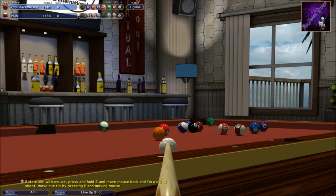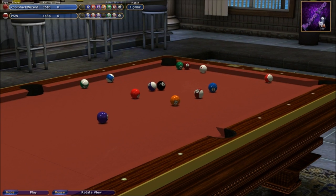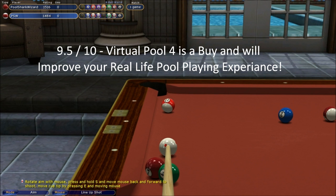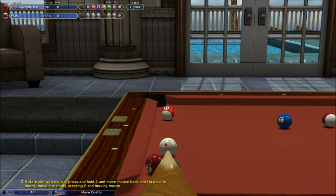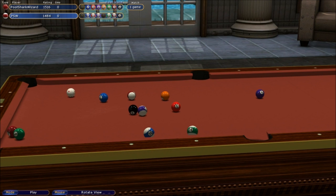I'm going to go for this ball, use a little bit of top, and try cutting it into the side. That didn't quite work out. I'm going to give this game a 9.5 — there are a couple things I don't like but I genuinely like it a lot. The action you can get off the balls from English is great. Let me bring my view all the way down for a lot of draw — you get a lot of action out of it.